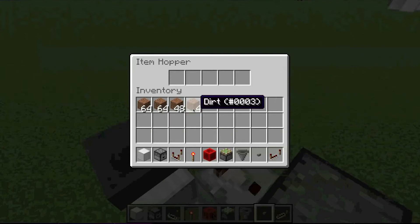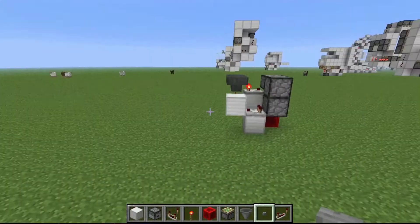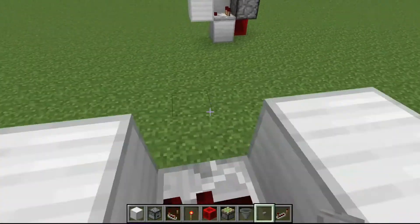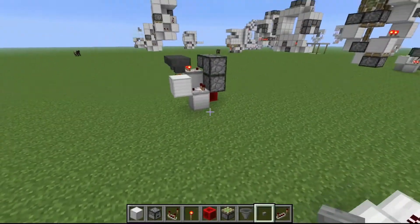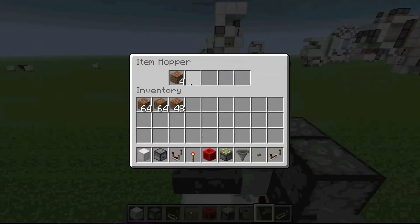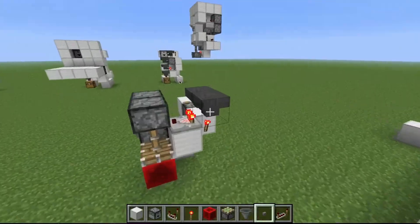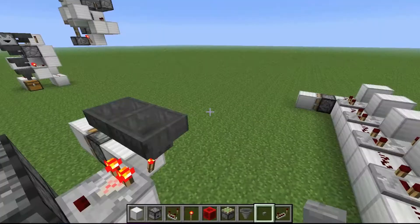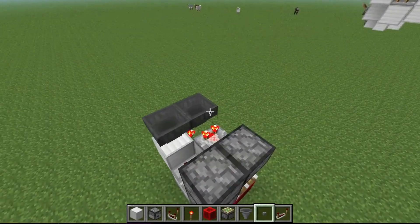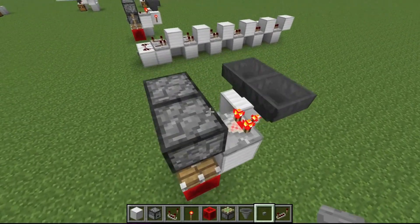This is where math comes in. As you can see on screen, it's not that complicated, but it is a formula that you'll want to jot down if you want precise timings. X is the number of items you have in the hopper. So it's x divided by 2.5, plus around 0.2 — that's how many seconds it is. For example, 10 divided by 2.5 is 4, so that checks out.